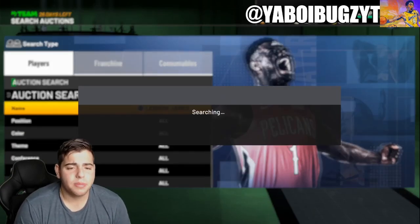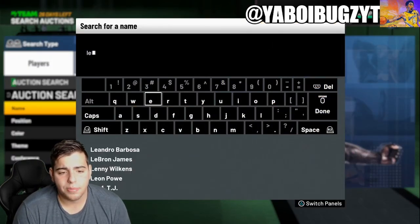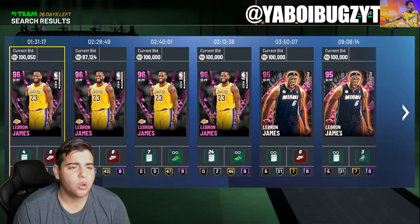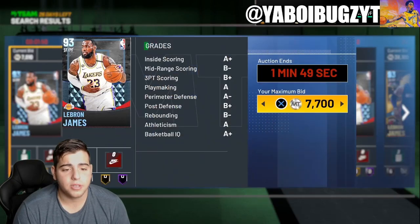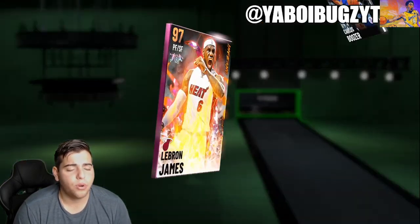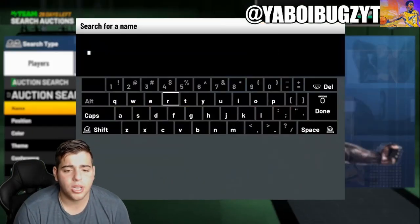I'm going to show you his prices — the pink diamond and the Galaxy Opal. There's like none up on the market, so they're super rare. They're actually very expensive; they go for at least 200k. And the Galaxy Opal is going for well over 450k. Why? Because it's LeBron James.